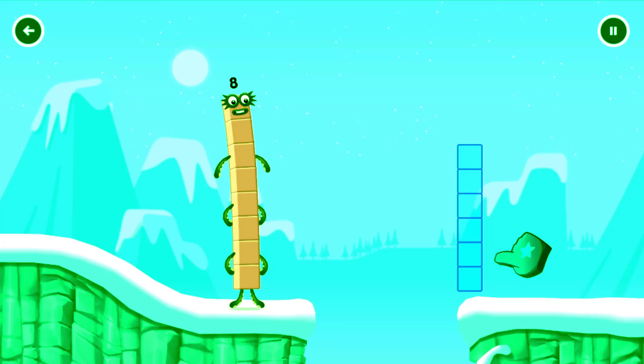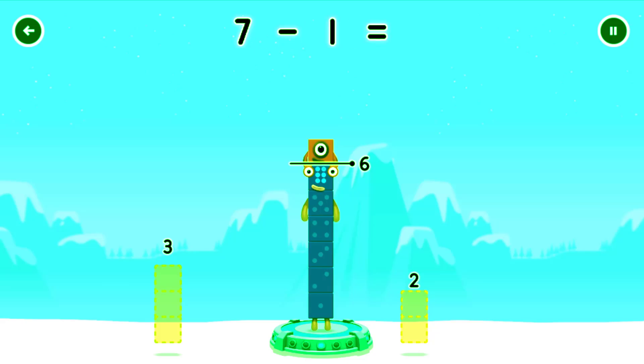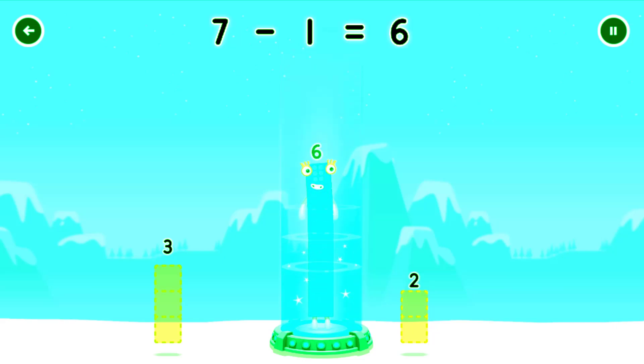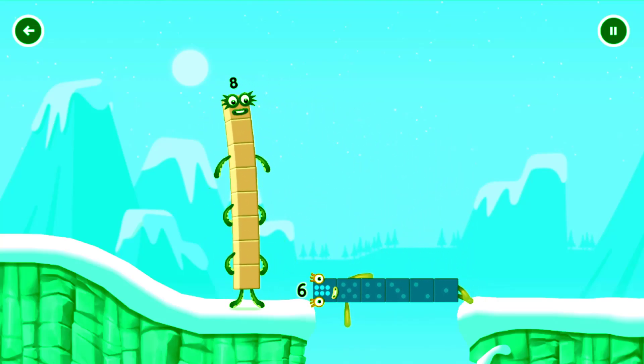Tap now. Take number blocks away from seven to leave six. Three. Hmm, that doesn't seem right. Keep trying. That's right! Seven minus one equals six. Six. Six. Well done!